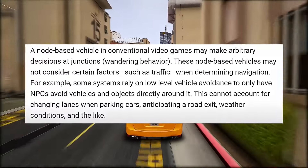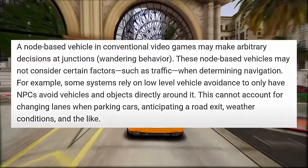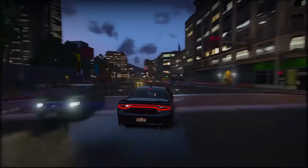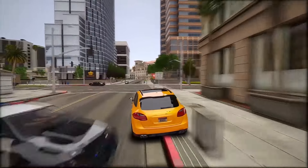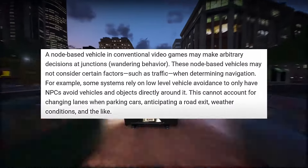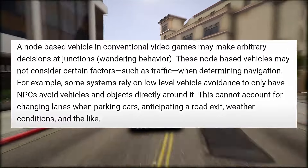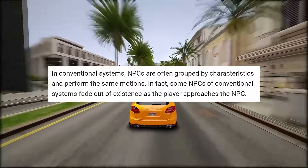In simpler sections of the road, these nodes might be connected linearly, guiding NPCs straightforwardly. But in more complex areas like junctions, the nodes become more intricate. A vehicle approaching an intersection would have several exit options, leading to a branching network of nodes. In older systems like the one used in GTA 5, NPCs might make decisions at these junctions based on simple rules, sometimes leading to behaviors that seem a bit random. This conventional method has limitations, especially when it comes to handling various factors like weather conditions, changing lanes, parking cars, or anticipating road exits. One downside of the node-based system is its limited capacity to replicate real-life factors that humans naturally consider.